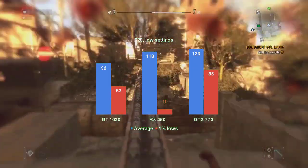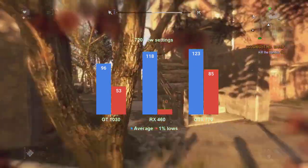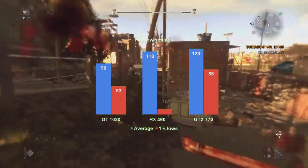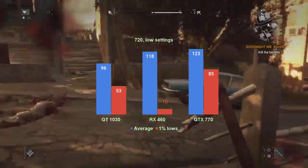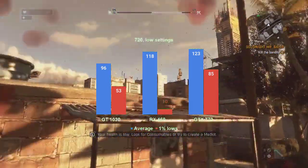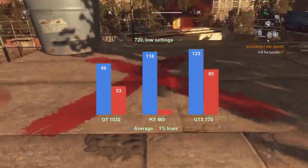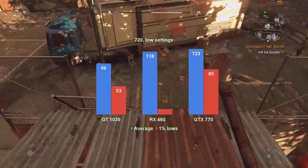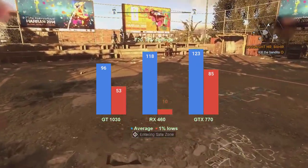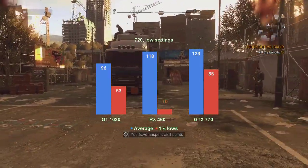The last resolution tested, 1280x720, points to a platform bottleneck on the GTX 770, with the average FPS staying in the same range of 120 FPS. The 1% lows went up a bit however, and now reside in the mid 80s. The GT 1030 also benefits from the resolution drop, running the game at 96 FPS, with the 1% lows staying, surprisingly, in the low 50s. As for the RX 460, the increase in average FPS is negated by the same paltry 10 FPS for the 1% lows.